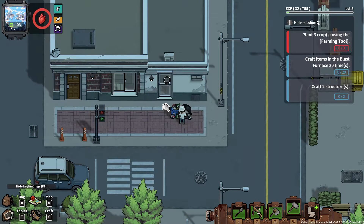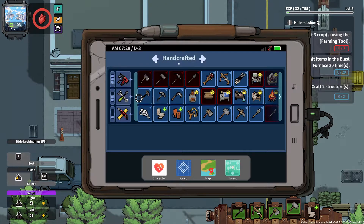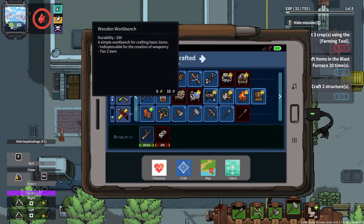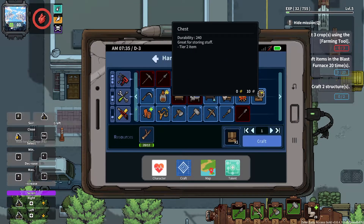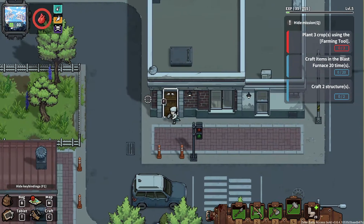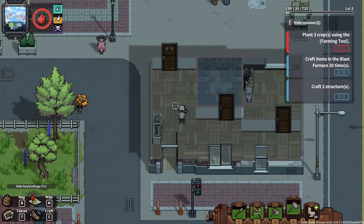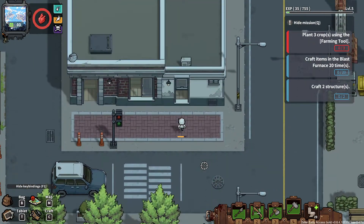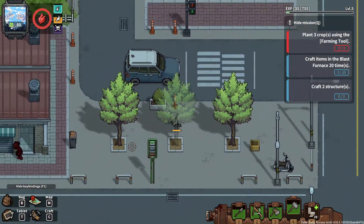We need metal for the farming tool, and we also need another chest. I guess I should just search the houses. I should mark searched stuff on the map - like, this house was searched already, so I know not to search it again. I guess I can leave the windows and the door open.